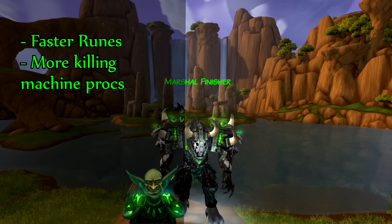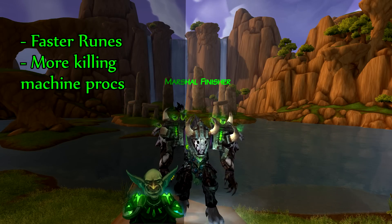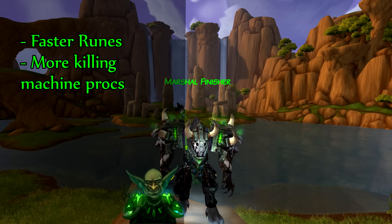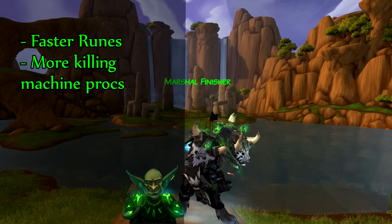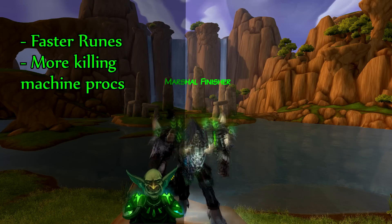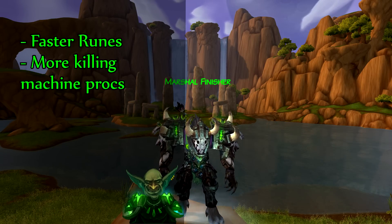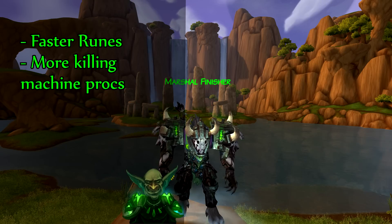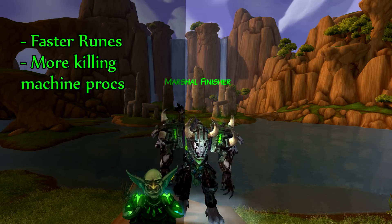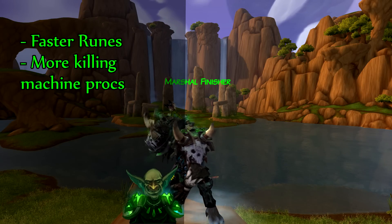The longer you go without proccing Killing Machine, the higher the chance increases, so haste is slightly less relevant to that. But the faster weapon swings mean more procs. In situations where you have a Killing Machine proc and obliterate has about four seconds left on cooldown, with stacking haste that four seconds probably becomes only about two seconds. Your runes come back very quickly, giving you much higher uptime on obliterate — more Killing Machine consumed by obliterate, which means a lot more damage, because using Killing Machine with frost strike in two-hand spec gives poor damage.